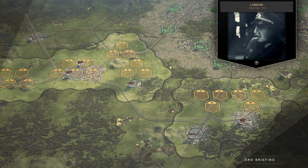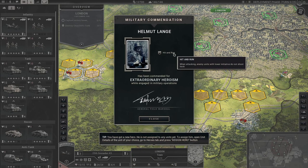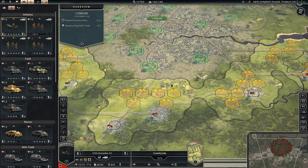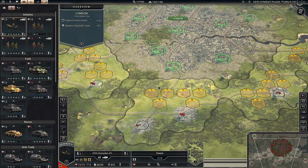Welcome back to PanzerCore 2, folks. We are apparently taking London, and we got a new hero, Helmut Lange, with Hit and Run. Last time in Sea-Line and Bridgehead, we finished early, so we have 12,700 prestige, which is nice.